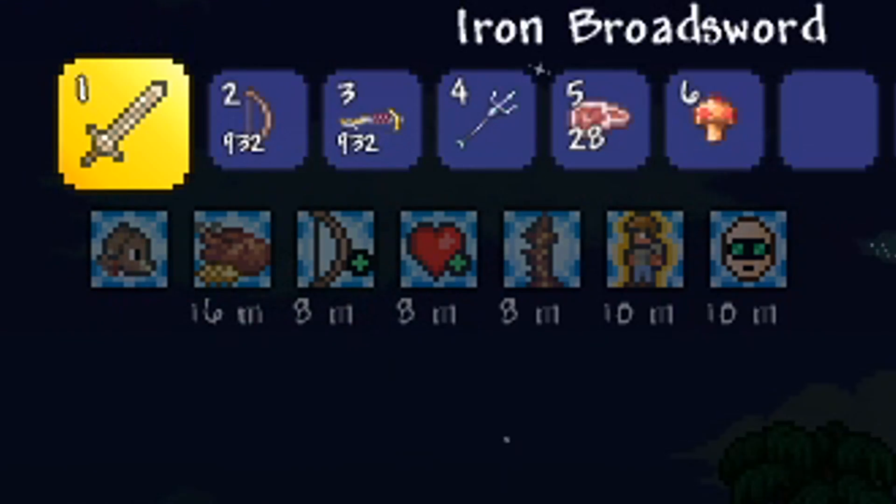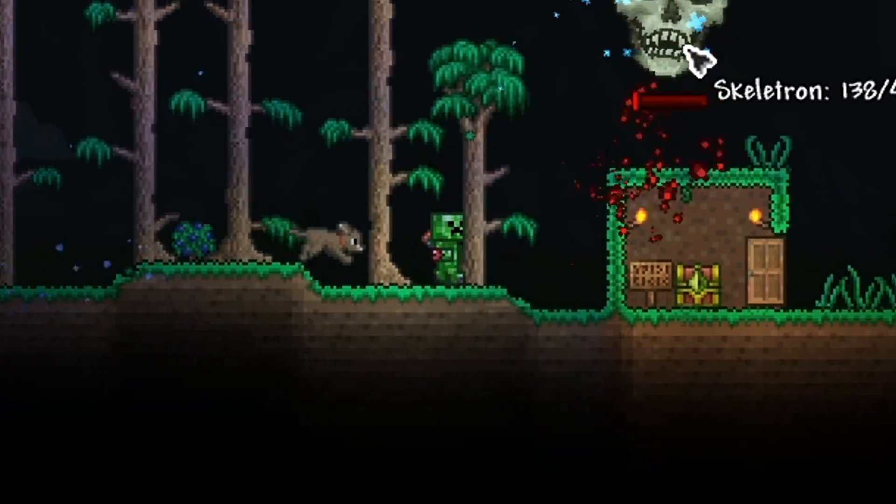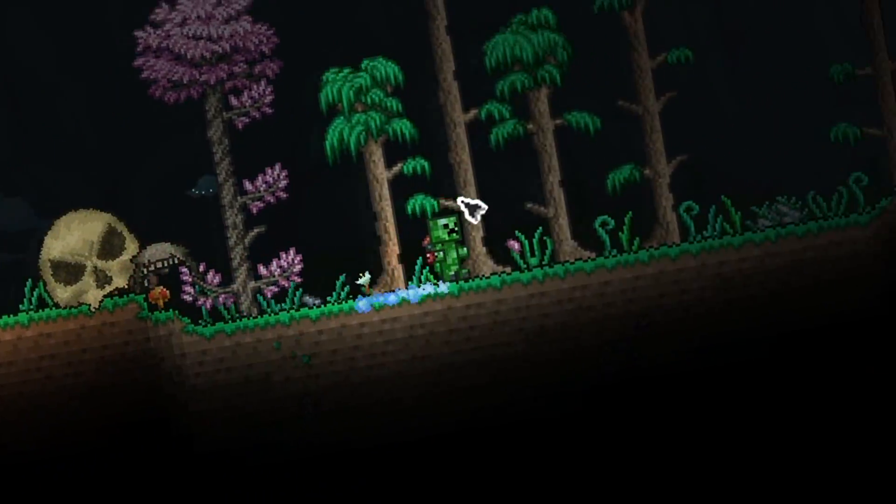Let's finish him off with the iron broadsword - I feel like we're not giving this sword enough love. One hit, two hit. We'll definitely finish him here... we did not finish him here. That was a very poor move. Come on guys, he has 70 health, a few hits and he's dead. These bosses are a little bit too easy.